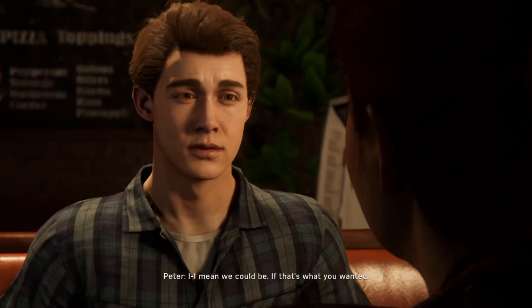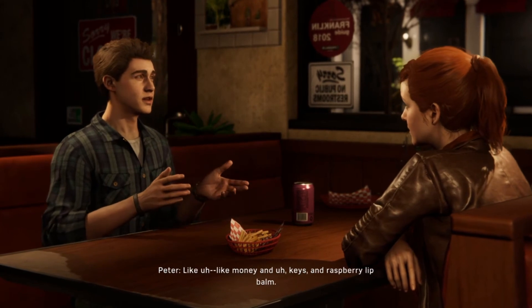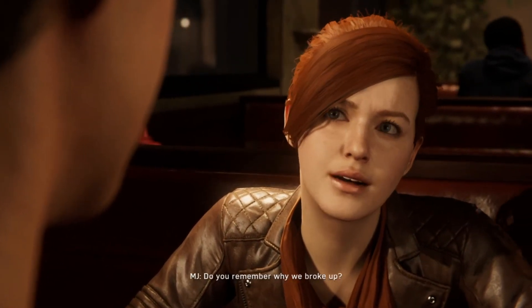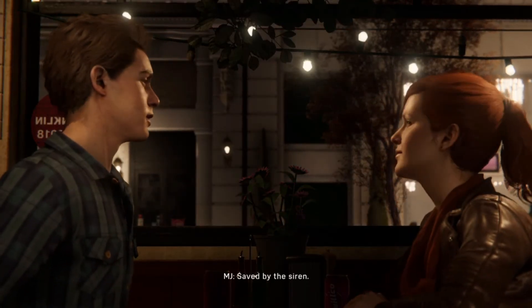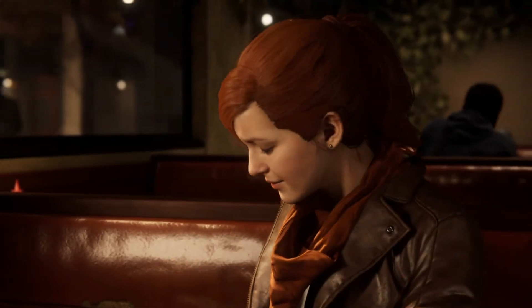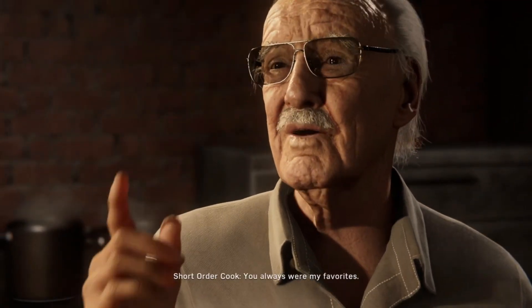'Why did you ask me here, Pete?' 'Just dinner between friends.' 'Friends — is that what we are?' 'I mean, we could be — if that's what you wanted.' 'There's a lot of baggage here.' 'Sure, but is that so bad? I mean, baggage can carry good things too — like money, keys, raspberry lip balm.' 'Do you remember why we broke up?' 'This is a trick question, isn't it?' Saved by the siren — talk to you later, go. Love seeing you two together again — you always were my favorites.